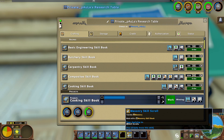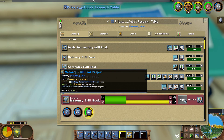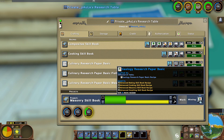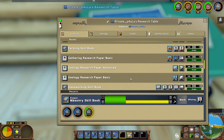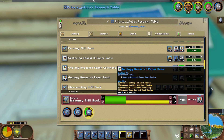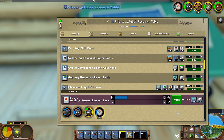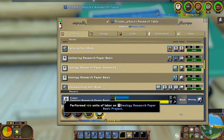The masonry skill book needs a total of three basic geology research papers. Those are crafted here too. In this case I already have some, so I'd only need two more — you click 'order' for that. Here's a little tip: if you hold Alt and click 'work', it will put in all the calories you can into a crafting job.